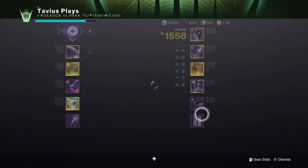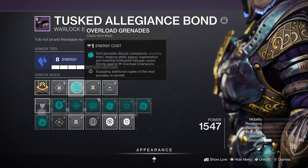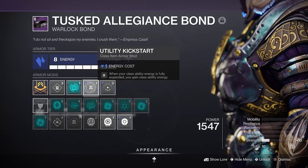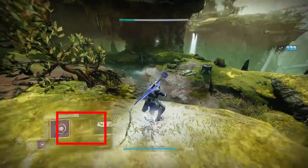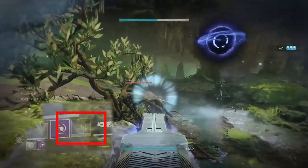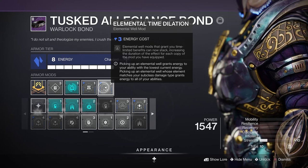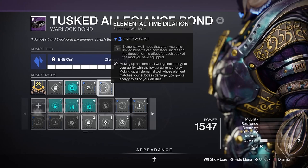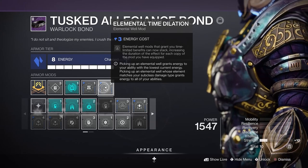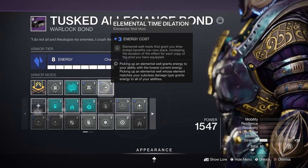And last for the class item, I have Overload Grenades from the seasonal artifact to stun overload champions. Then I have Utility Kickstart — when your rift is fully expended you gain rift energy, which is great for your Child of the Old Gods. And the last mod is Elemental Time Dilation, which extends the duration of any time-limited effect — with this build that's our void weapon damage boost when we pick up void elemental wells. With this mod, the buff lasts 13 seconds, up from the usual 10.